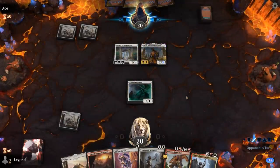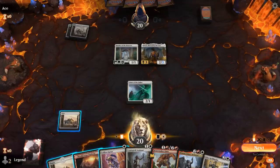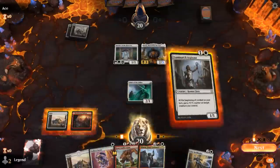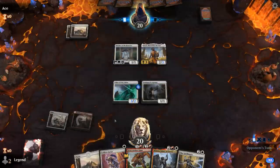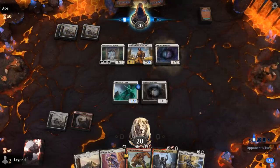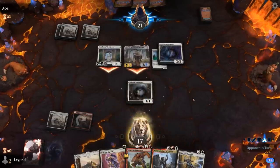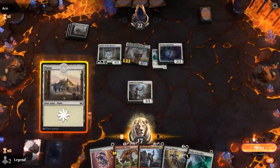Opponent stays back. Even though we could Stomp, we're probably better off going Aspirant. We put a counter on Usher. Skyclave Apparition gets rid of our Usher, eliminating our only non-human. But we can Stomp the Skyclave Apparition, which will give us an extra non-human token — so that all works out nicely. We then have to decide between Usher and Savior as our next play, and we go with Usher.